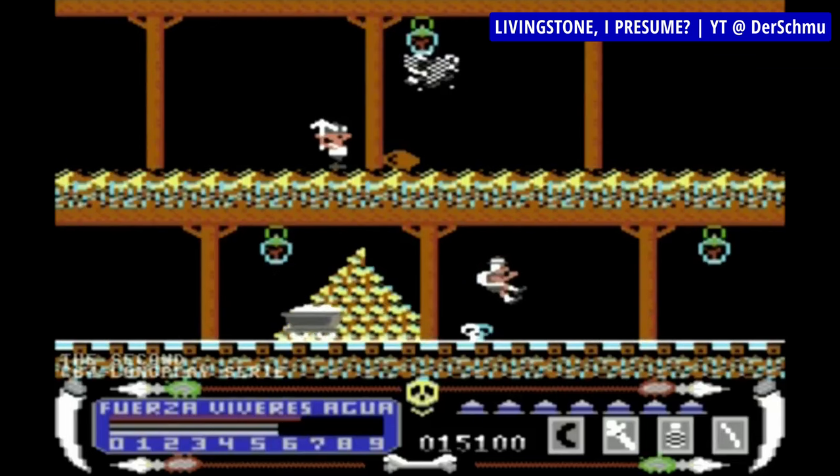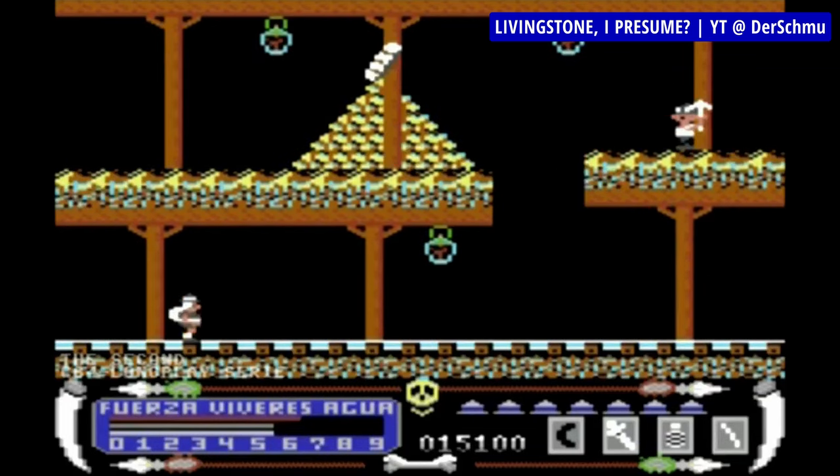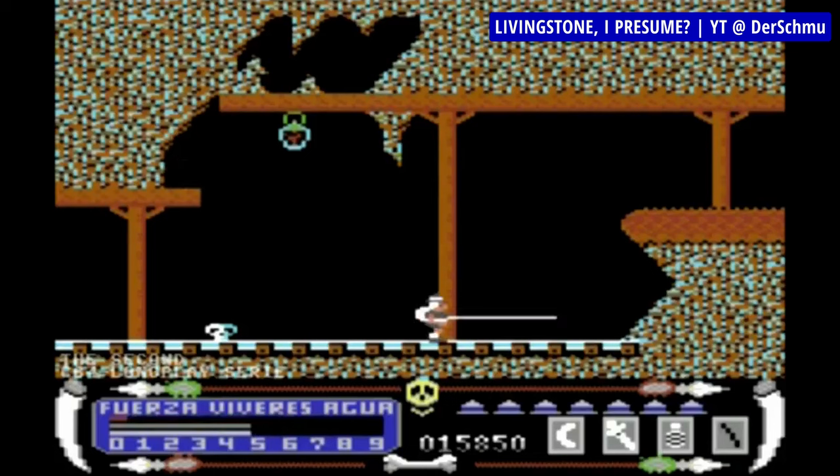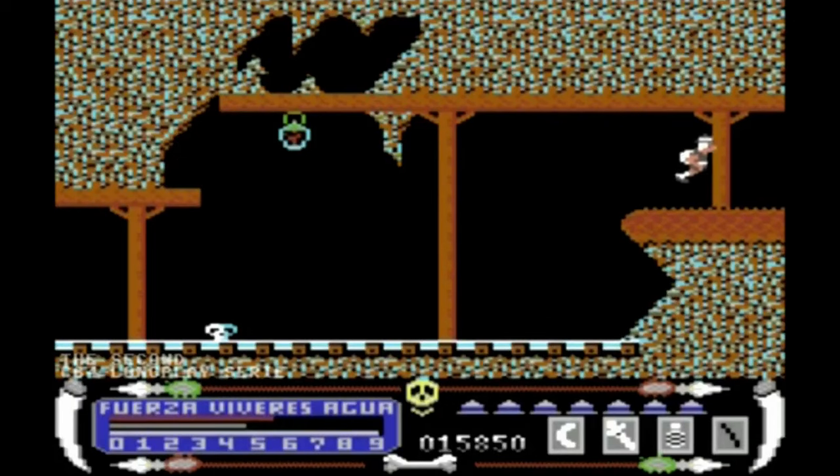So you'll face pygmies with blowpipes, crocodiles, snakes, monkeys throwing coconuts, quicksand, cannibals and carnivorous plants — a jungle's worth of death. And if that wasn't enough, you also need to eat and drink not to die, and find five gemstones required to enter the temple beyond which Livingstone is trapped. Anyway, it's a difficult but fun and rewarding game. Definitely worth the time investment.